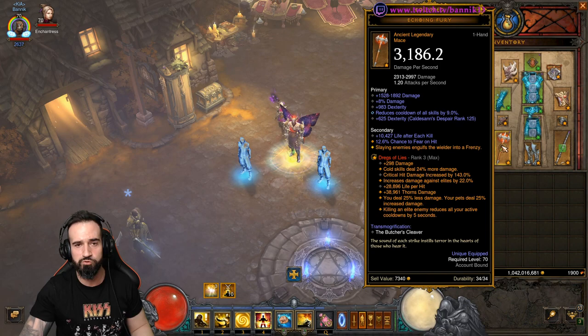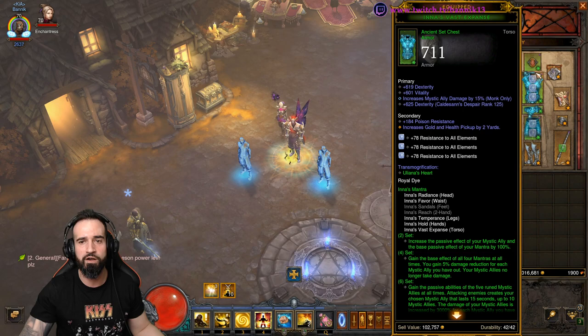Let us go through the speed farming Inez build here. This is including the Soul Shards, which are part of Season 25. Super overpowered.